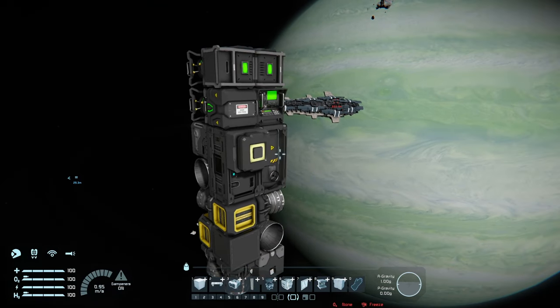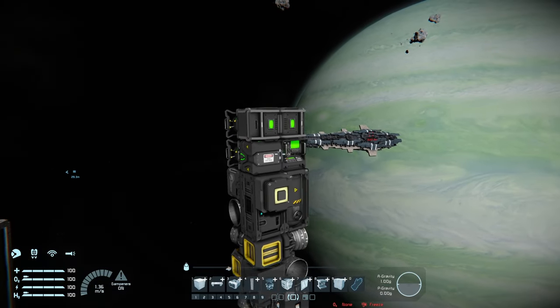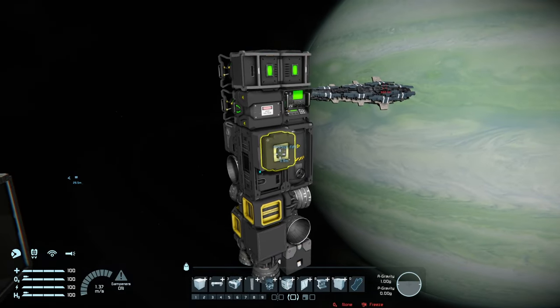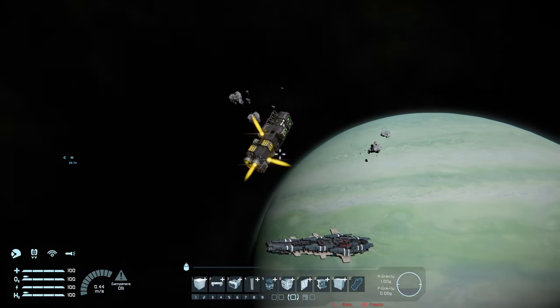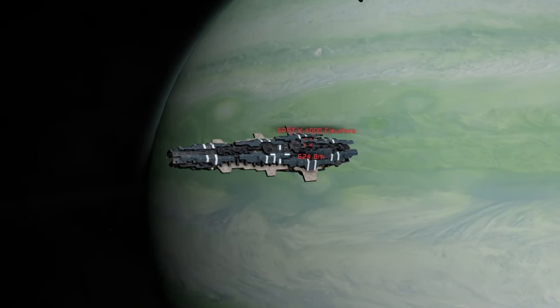So I'm going to show you how to build a really simple missile like this one that does everything automatically. All the logic is inside of the missile, you don't need any external blocks — you just hit the timer and it does everything by itself, clears the ship and then homes in on the enemies. Pretty simple.